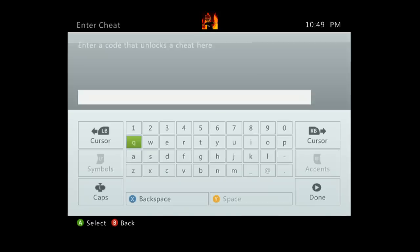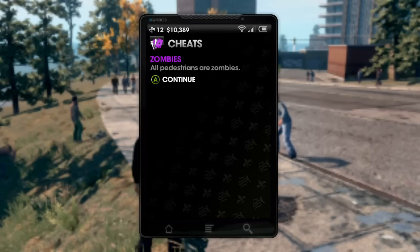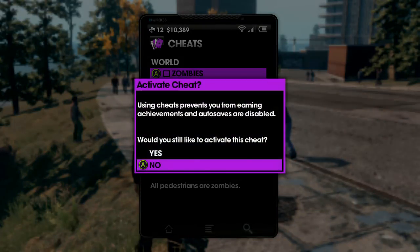To activate it, you go into your phone, go to the extras menu, hit cheat, and type in 'BRAINS' in uppercase letters — just B-R-A-I-N-S. Almost messed up the spelling there in the commentary, but zombies mode has been activated.